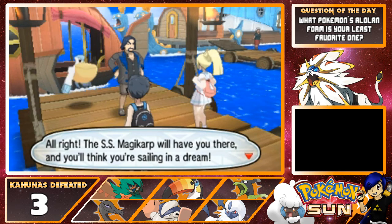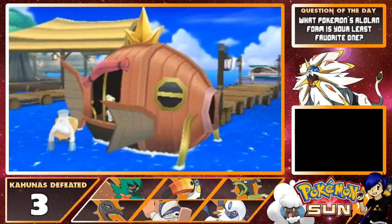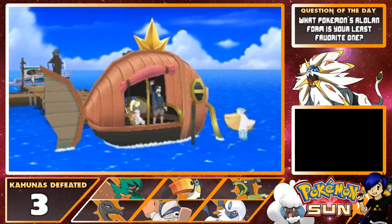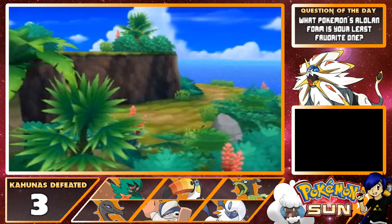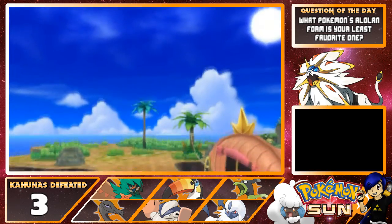"The SS Magikarp will have you there — you'll think you're sailing in a dream." It's off to Exeggutor Island! By the way, don't try to swerve me and tell me there's no trial — the captain told me there's no Kahuna and now suddenly there's a Kahuna. I'm also going to bet that this guy is the trial captain. That's probably where this is going to end up going anyway.